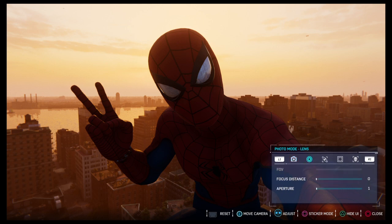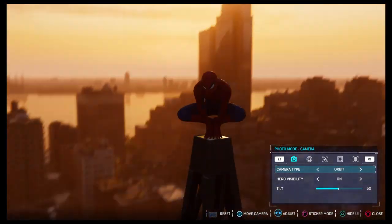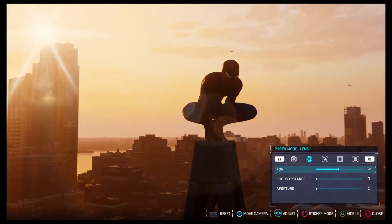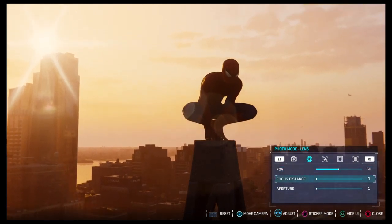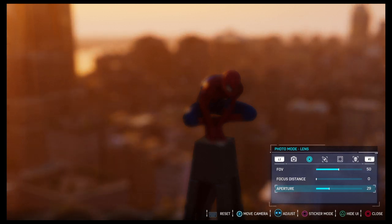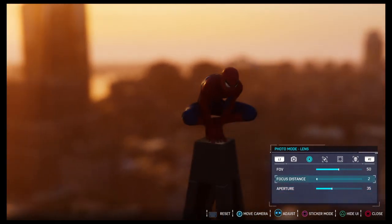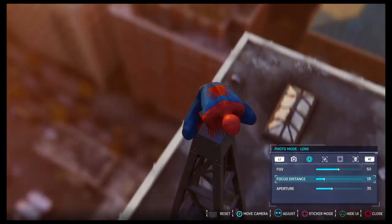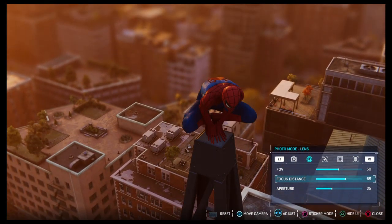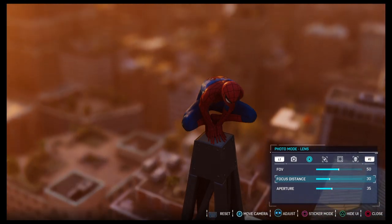You scroll through the screens using R1 and L1, and the next screen will be the lens. With the lens, FOV is just where you can micromanage the exact distance you want from Spider-Man. Now focus and aperture sort of work together. The more you increase the aperture, the more blurry everything becomes — at 100, everything's super blurry. But if you mess with the focus distance, you see Spider-Man's not blurry anymore. The features closest to Spider-Man will keep getting more clear as you increase your focus distance. It makes sense — it's your focus distance.